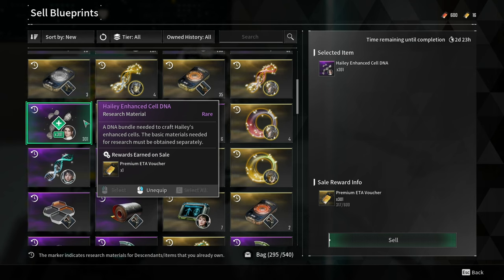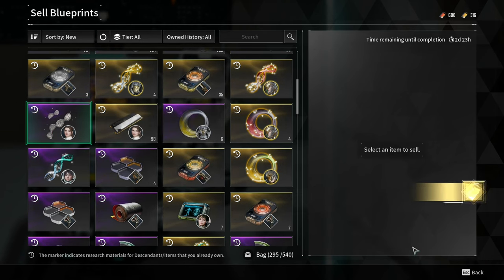These are all the available items for sale in the ETA Shop this week. Do not forget to purchase all the items that you need. Thank you for watching and have a nice day.